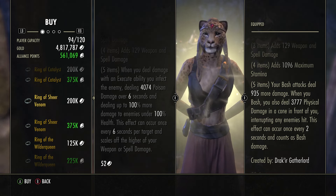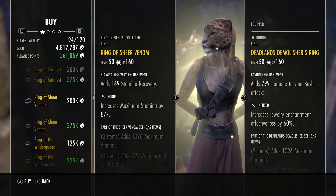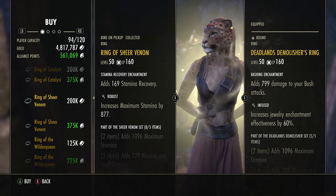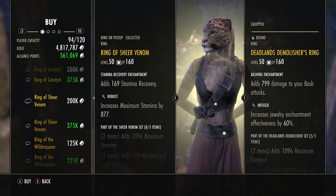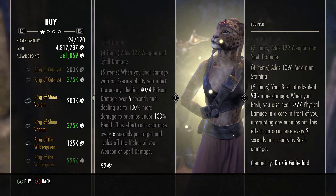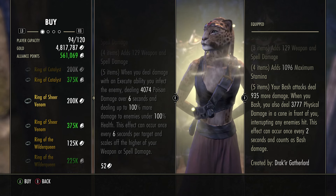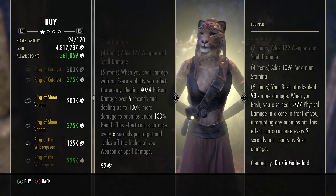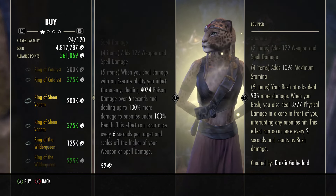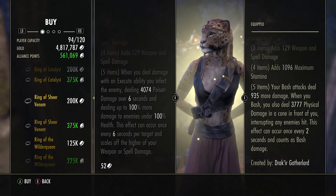It's a very underrated set if you particularly like poison proc sets — an amazing set to pick up. It's bind on pickup so unfortunately we can't sell it, but it's definitely a ring you want to pick up if you've got the gold or alliance points. It procs on execute abilities, so if you use the two-handed Executioner, that's going to proc this and hit super hard. I've been hit by this quite a few times and it definitely hits good.